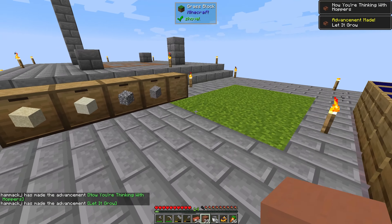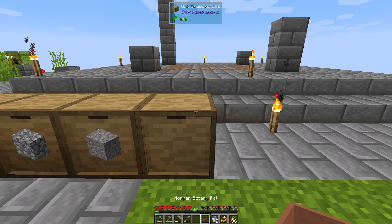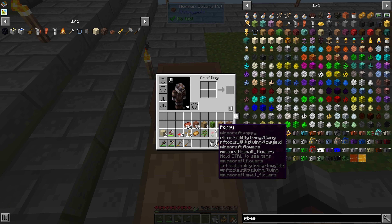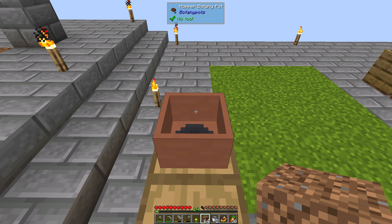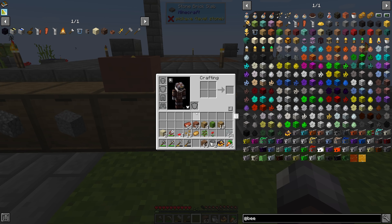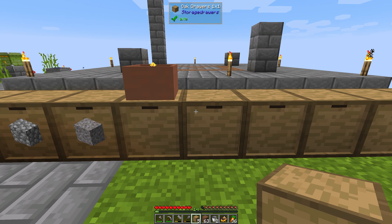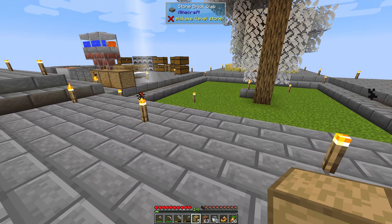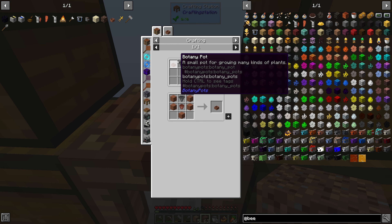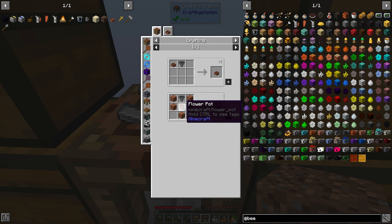We have an empty drawer right here, we'll just pop it down. I made a bunch of terracotta — it's tedious to make stuff in this pack, beyond the normal levels I'm used to. We'll drop down some dirt there and that takes a minute to get two flowers, so we'll let that sit. I kind of want to do all my storage over here, so we're going to need a few more of these.